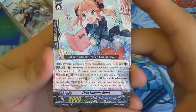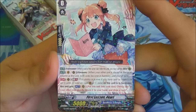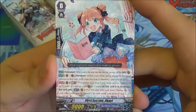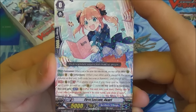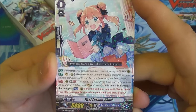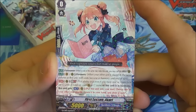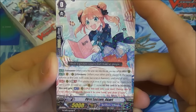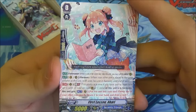Then the first rare from the pack is First Lesson Akari — sorry, not Akira. Speaking of the Harmony Forerunner, she is a forerunner with harmony. Her Continuous Generation Break 1 ability: if she's in harmony, you get the act ability — put the unit into your soul, then choose one of your other rearguards, return it to hand, and draw a card. So you get a big card advantage from her as well, plus soul.